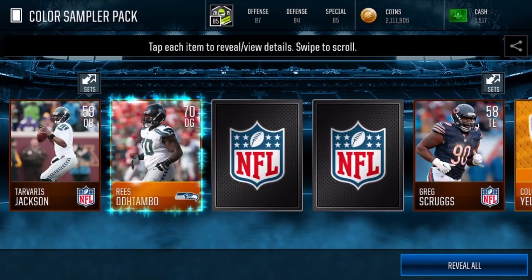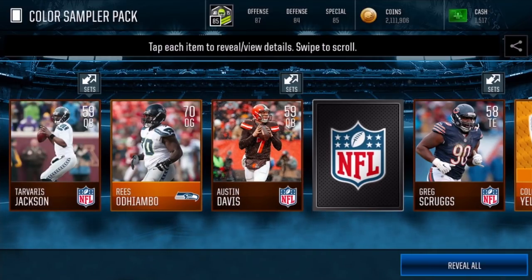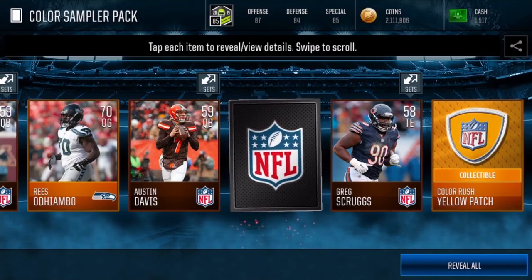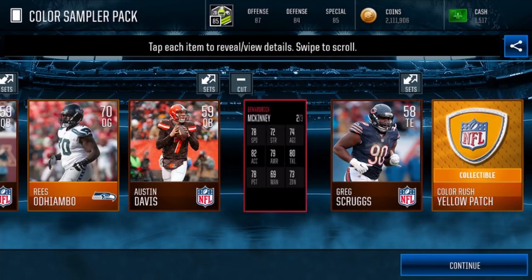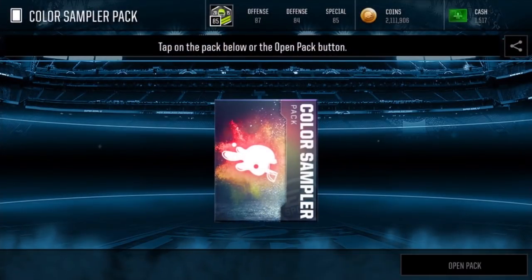I respect Tom Brady — I don't like his team but I respect him. And look at this — I see our first elite getting set up over here! Oh wait, this means it's an elite Color Rush player! I'm freaking out — oh my god, please be good. Okay, it's just an 80 overall, but that's still a good pull. I think it says 'add this item to Color Rush Hero sets' — I might actually be able to complete the Houston set. That's crazy!